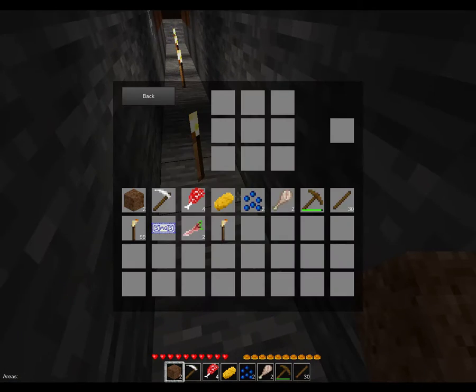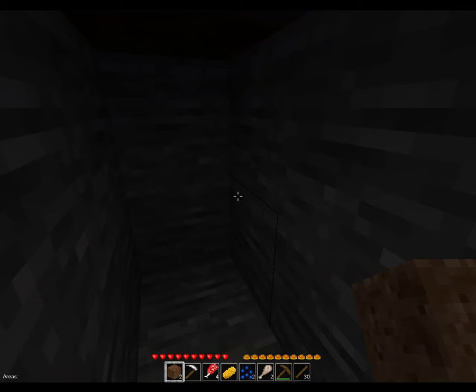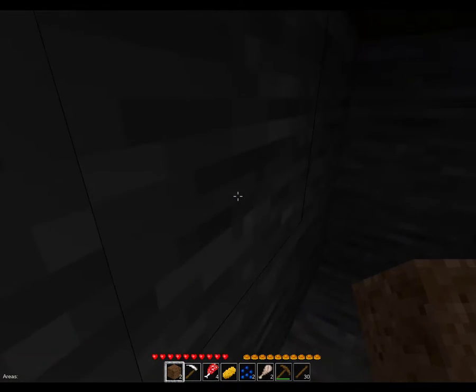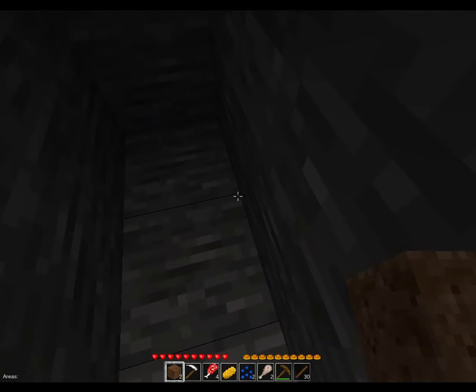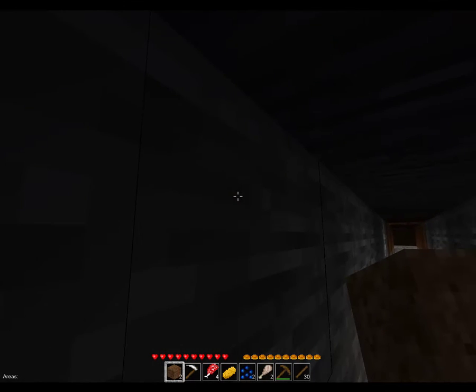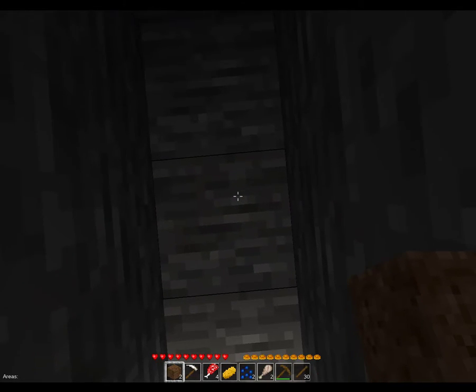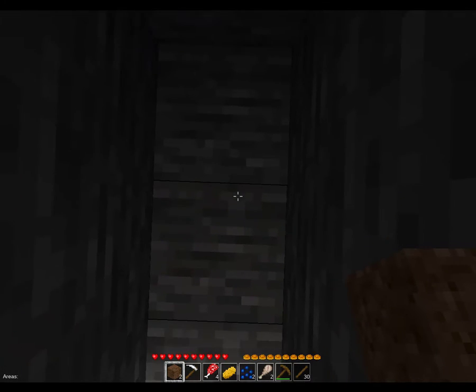Hey guys, welcome back to another video. Today I'm gonna show you something I probably shouldn't be showing you — how to do x-ray. It works best at the dead end of a mine, a 2x1 mine. What you do is just stand here and get as close as possible without being inside the node at the end of the alley.